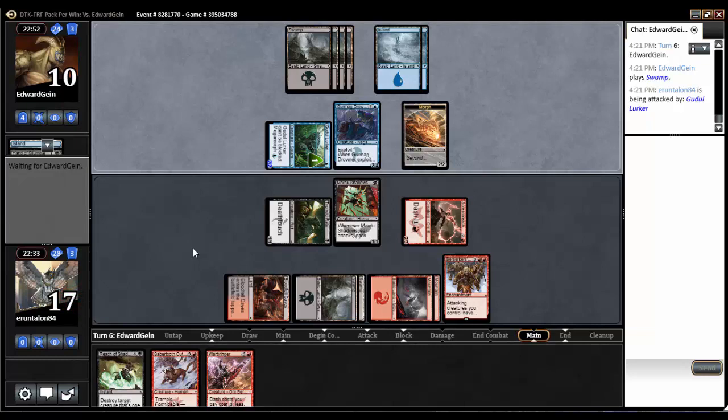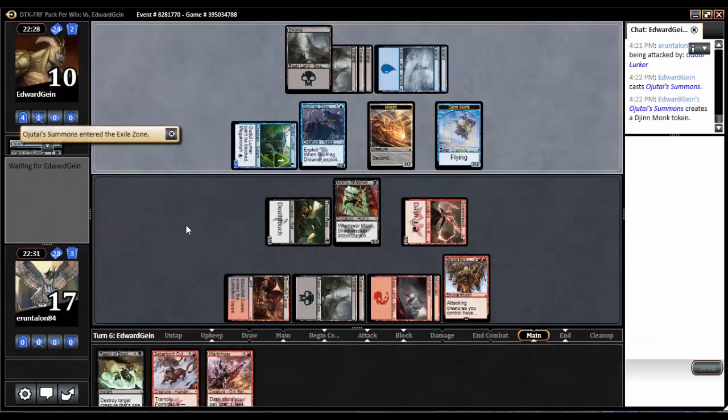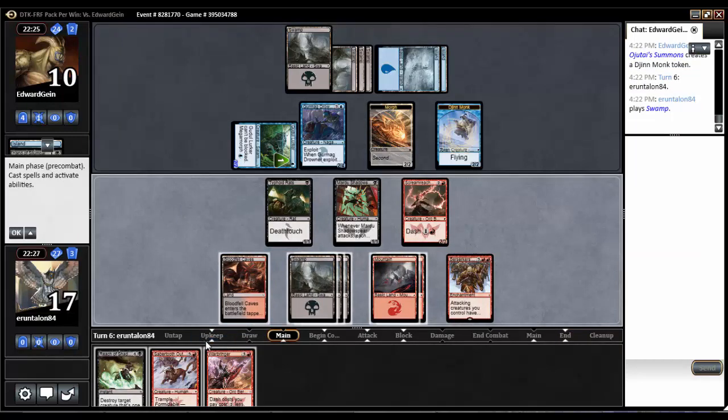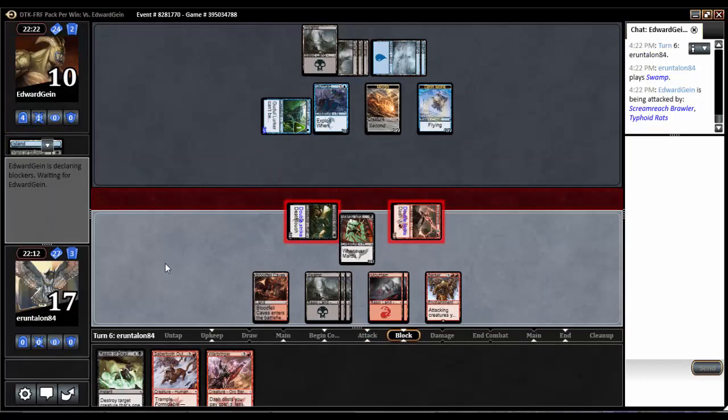And then what are we going to see? Blue-black, Magmatic Chasm could have a place. Ojatai Summons, alright — so he's going to get himself a Flyer. I get myself a Swamp. He'll basically have to block, so I think I'll attack in again. Keep up Reach of Shadows — if he double blocks, I may be able to get a 2-for-1.